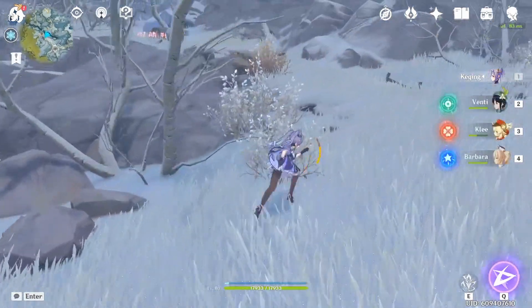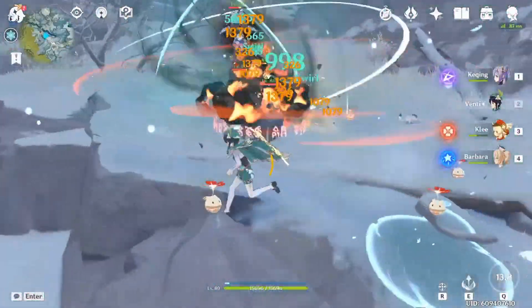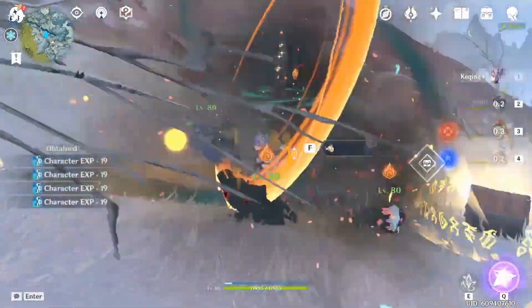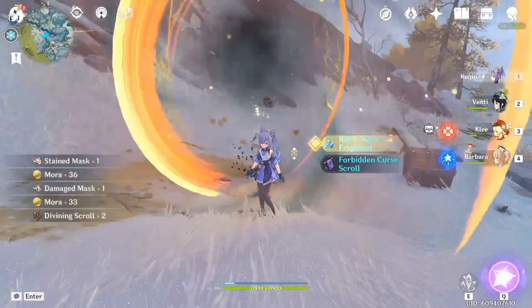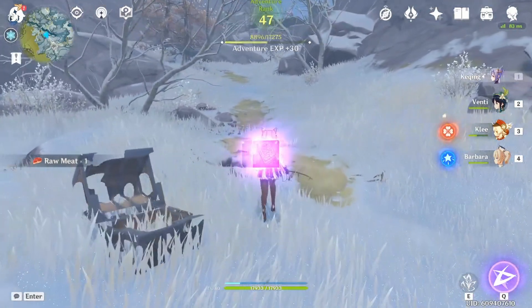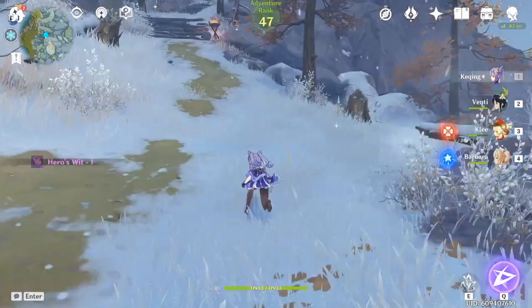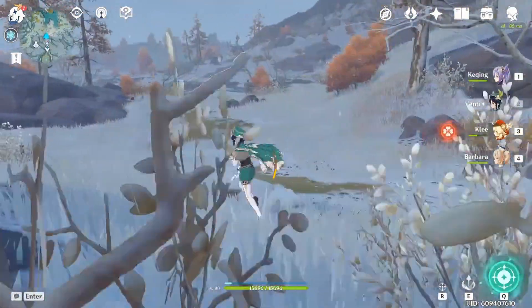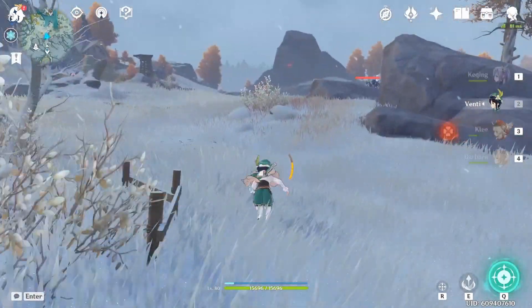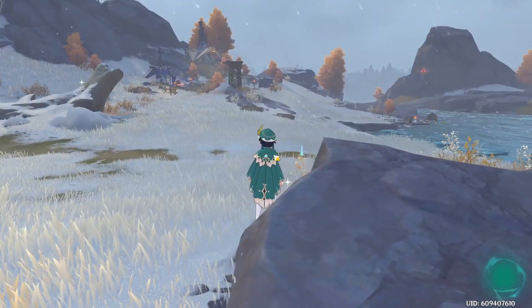I'm going to make sure I stay warm. We only got one Fragment out of that, but you can just either explore around Dragonspine or teleport to places where you know mobs are. You can kind of just go around and farm these Crystals from any enemies that you see. For the bigger Crystals, you can find a bunch of Fatui Skirmishers around in this area.